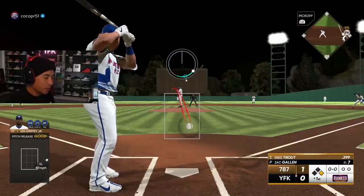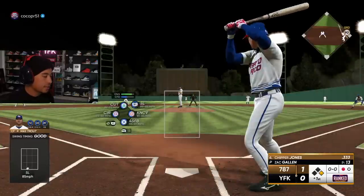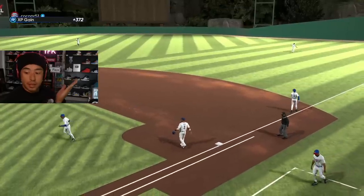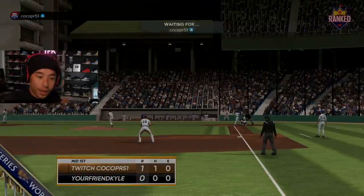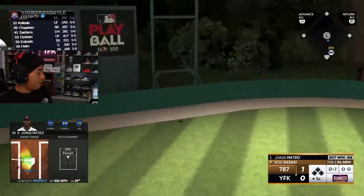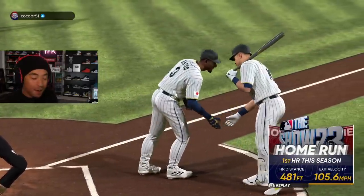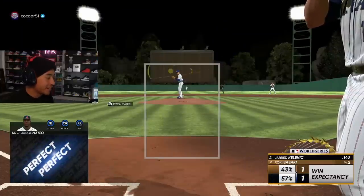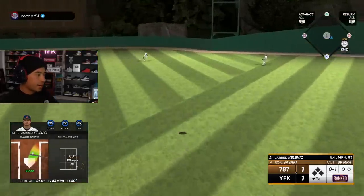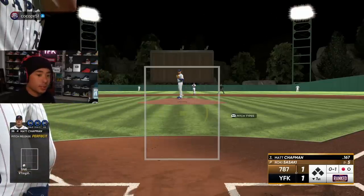I did have Shohei on — I am so proud of myself. I thought I was a stupido person but we are okay. Zach Gallin is the best ever! Okay that ended up being an okay inning. Jorge Mateo, the first at bat with our guys on this team, and he goes 481. Mateo going 481 is crazy. Matt Chapman's up — everybody say what's up to Matt.